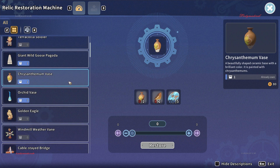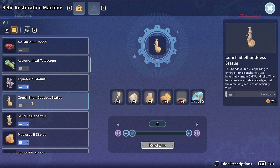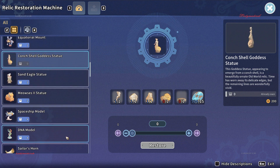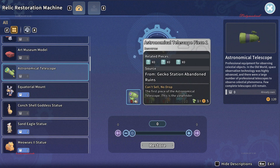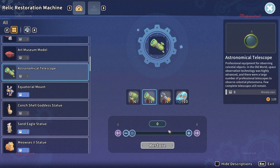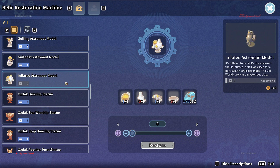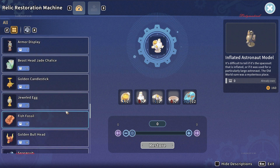It's amazing! Now for sure my house chest is gonna have more space. This one — I need one more gecko station abandoned, so I need to get every little one. Where to get this? Gecko station, gecko station — wow, okay I might be going back there. Astronaut model inflated — this is the one that I didn't restore yet.